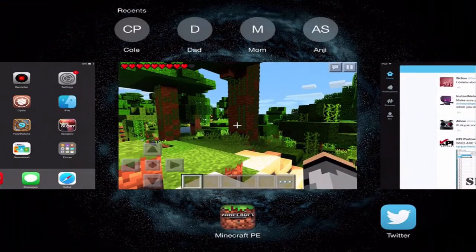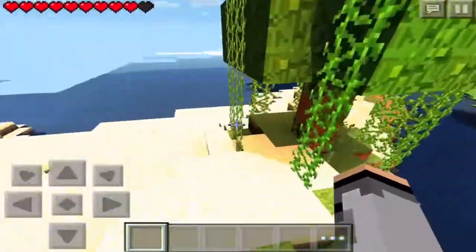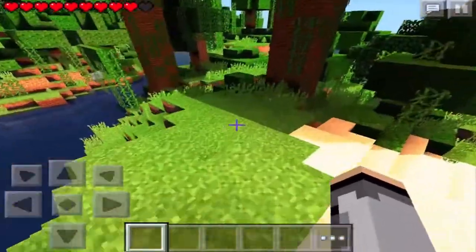Once you install it, just go to Minecraft Pocket Edition. I actually randomly generated this world and it looks amazeballs with the shaders.